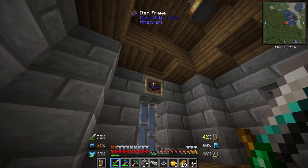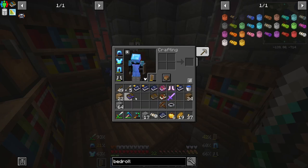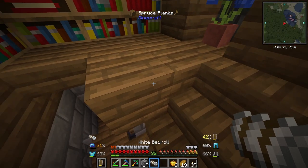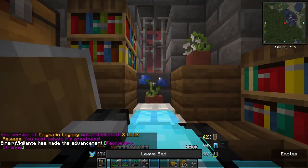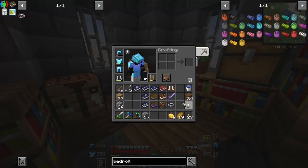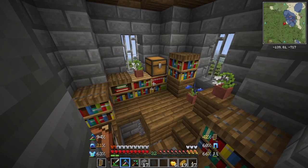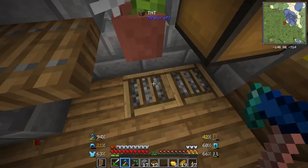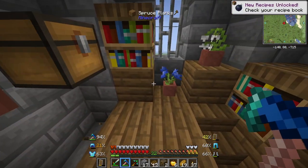That is a trapped chest. We got a bunch of weird looking books — don't know what any of that is. However, I think it's safe for me to sleep. People are strange — find an Illager campsite. Ah, so that's what that was. So that's what it was hiding.